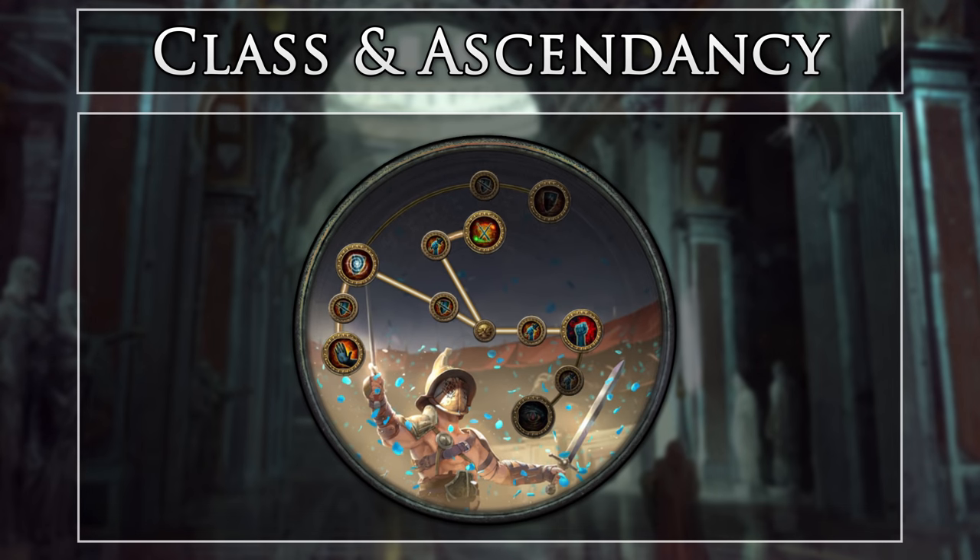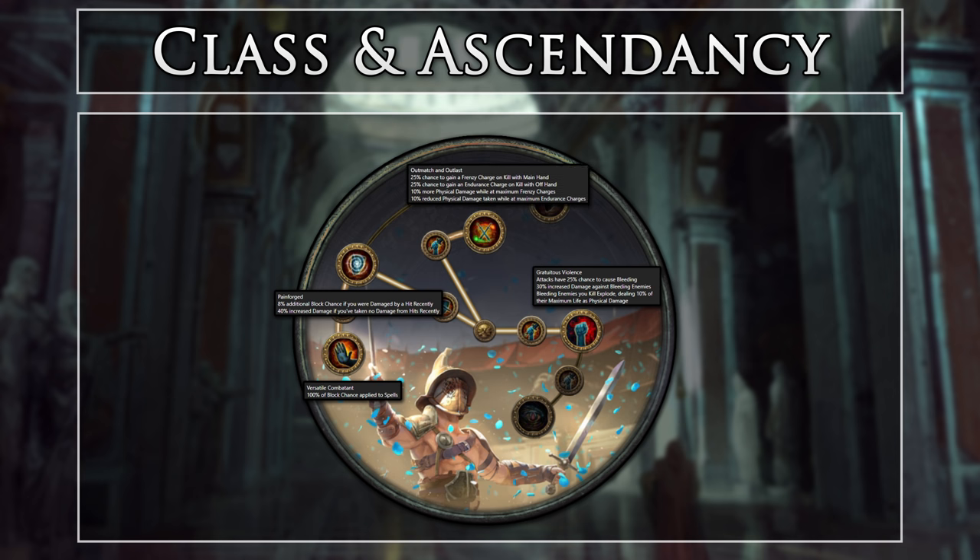Our class and ascendancy choice is the Duelist Gladiator — a solid all-around class with access to defensive and offensive options. Painforged grants us damage if we have not taken a hit, and increased block chance if we have. Versatile Combatant applies all of our attack block chance to spell block — a very strong node, as you generally need to itemize perfectly to get proper spell block but here we get it for 1 ascendancy point. Gratuitous Violence provides the ability to apply Bleeding, increase damage against bleeding targets, and bleeding enemies will explode for 10% of their maximum life. Outmatch and Outlast will provide passive Frenzy and Endurance charge generation while mapping, since we use a skill that alternates weapons.